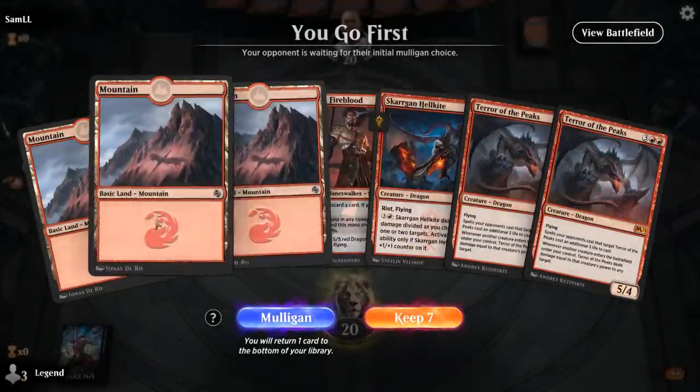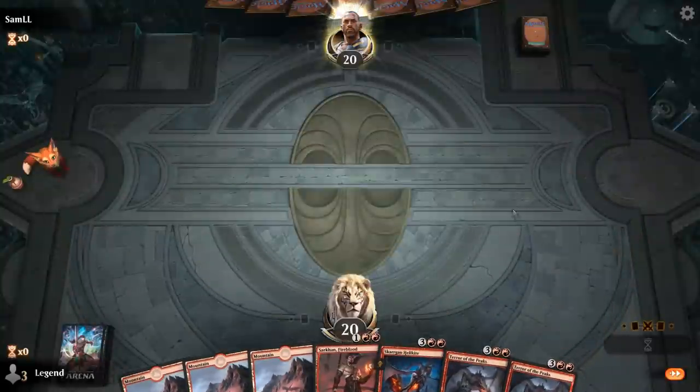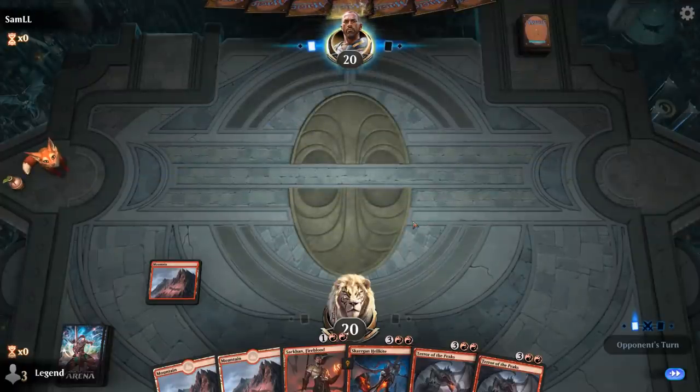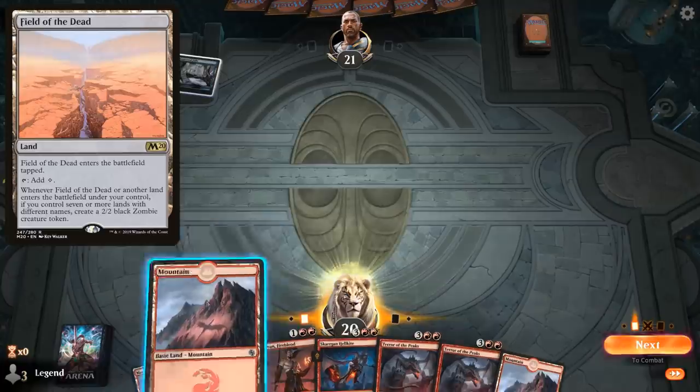We're on the play. Not the fastest hand ever, but if Sarkhan gets to stick around we'll have some powerful dragons to follow up with. No cheap interaction, so an aggressive deck could take out Sarkhan. On the play I think we can give it a shot. Facing a Thornwood Falls - maybe a Field of the Dead deck.